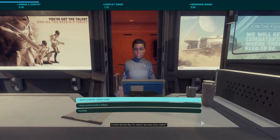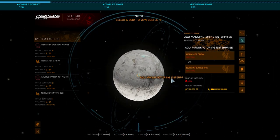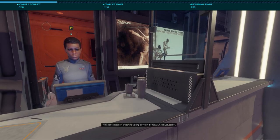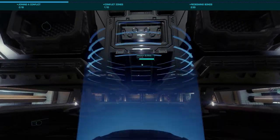To use Frontline, head to the Frontline Solutions desk in the station. Select a planet displaying the conflict zone icon, then select a settlement and choose a side to fight for. Once selected, you'll be prompted to board the Frontline Solutions dropship, which is — head-scratchingly — not the Federal dropship, but rather the Vulture. Yeah, I don't understand it either.